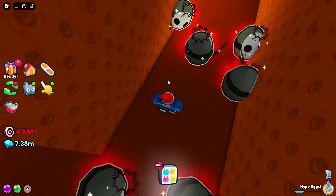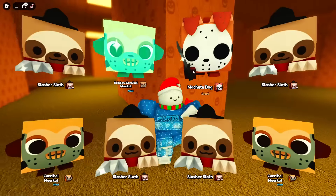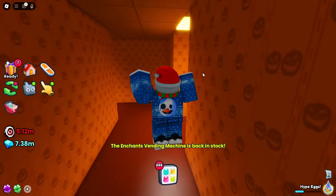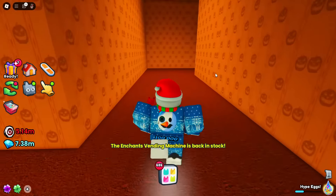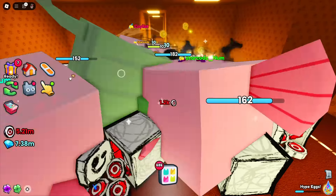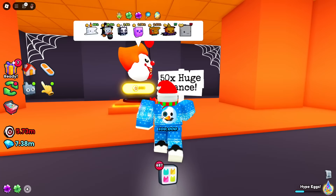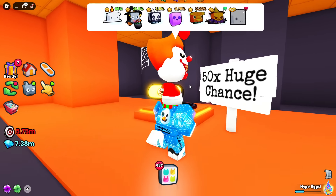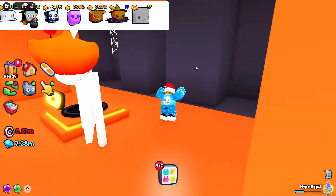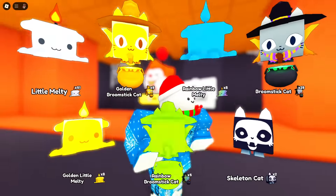We got nothing, so maybe the strategy is not to hatch in here. I'll hatch them when we go back outside. I'm trying to find the secret room because we have keys to unlock them. There are new breakables over here — let's set our pets here because it's probably better. Yes! I found one! Let's unlock it — we got a 50x Huge Chance!